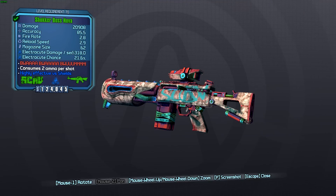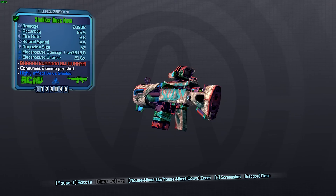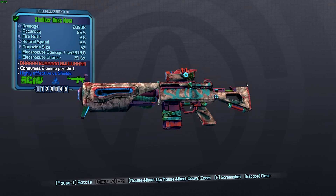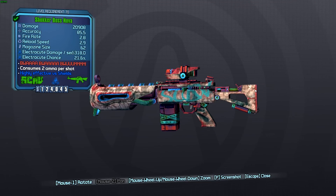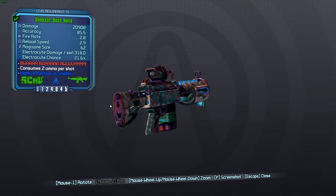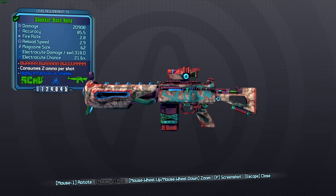I've got the Vladoff grip on there to increase the fire rate of this weapon, as the weapon has quite a reduced fire rate. It's got the Dahl stock on it, which gives it recoil reduction and recoil recovery, and the Dahl stock has no negatives, so it basically makes it the best stock in the game for assault rifles.